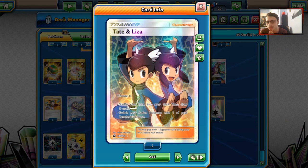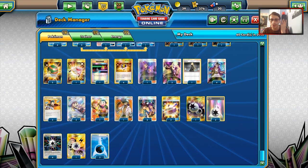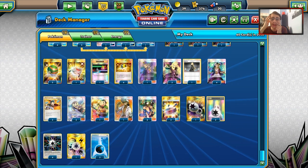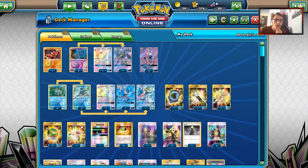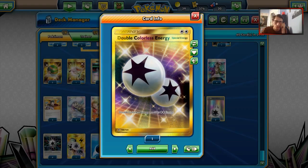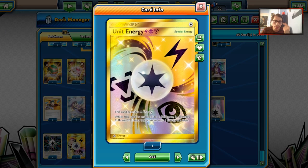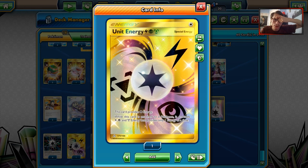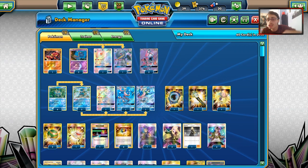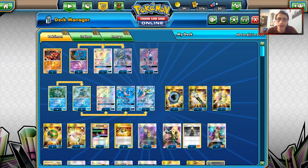We've got two Tate & Liza mainly for the shuffle effect. In total we're playing 17 supporters in this deck, so we play a lot of supporters to discard. Once we've played at least ten, we're doing big damage with Shadowchant. We've also got three Choice Bands — the extra 30 goes a long way — three DCEs for Greninja, and four Rainbow Energies. I'm only playing one Unit Energy because I have a Secret Rare version; it can be replaced with a Psychic Energy and basic Water Energies. This is the Banette Greninja list — it's a very interesting deck idea, a combo a lot of people probably won't see coming. Let's go see if we can play some games on the ladder.